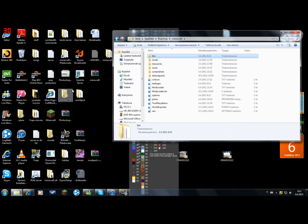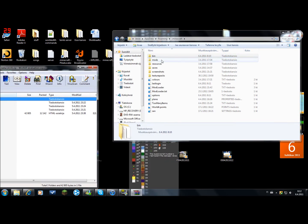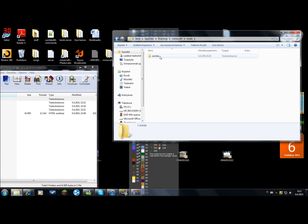Open that Minecraft folder, make a folder called mods, and make a new folder called zombie inside the mods folder.